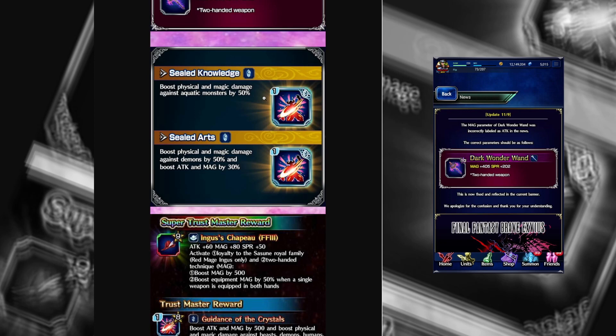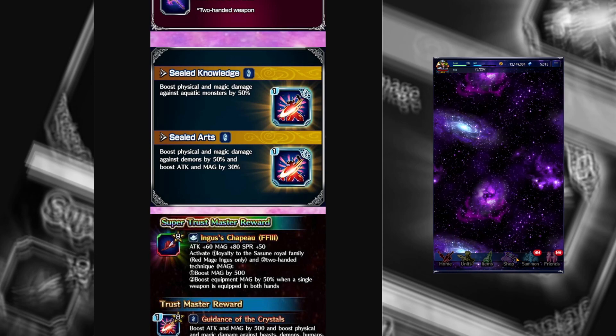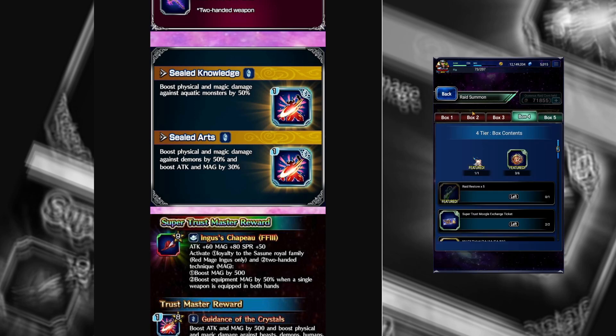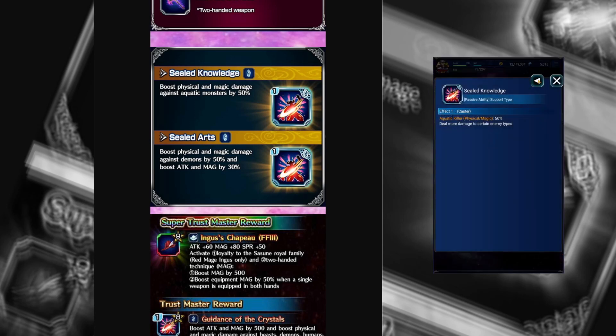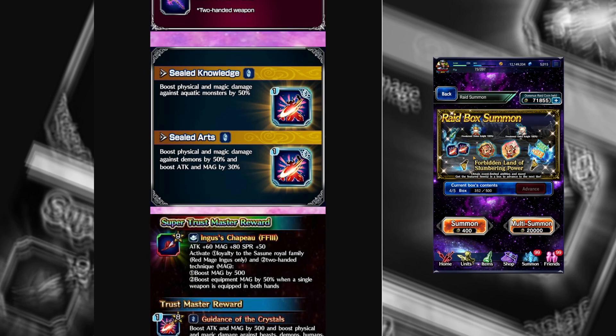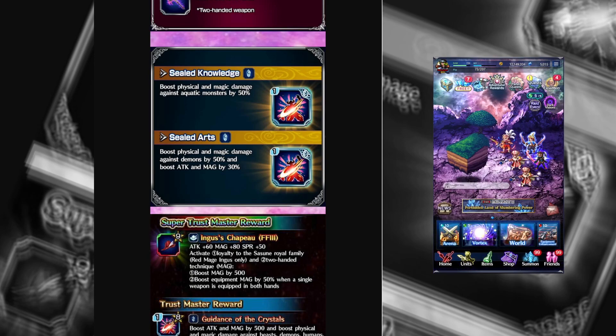If you are just lax this week, this is a free Aquan Killer for 50%, which is one of the rarest killers in the game. Farm it out — it's in the first or second box. You don't even have to farm the whole raid. Sealed Knowledge is the first box and Sealed Arts is the second box. They're super easy and very valuable for just any content. Box one has Sealed Knowledge, which is the Aquatic Killer, so you can get the important one from the first box. Definitely at least try to do a little bit of the raid and get that.